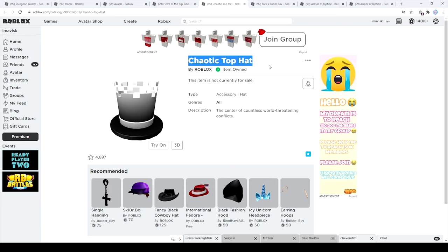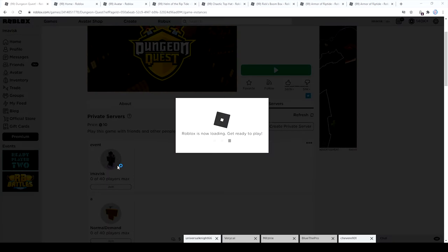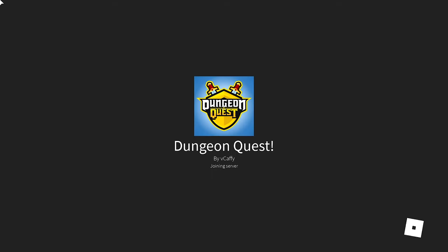Of course it's going to be the Chaotic Top Hat, which is actually located in Dungeon Quest. A link for the private server will be in the description down below, but you don't really need a private server — if you want to use it, feel free. Let's just start.